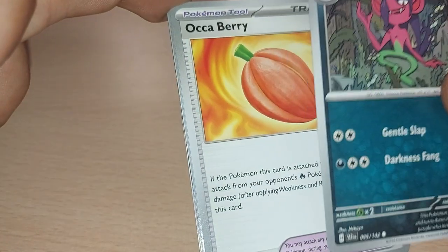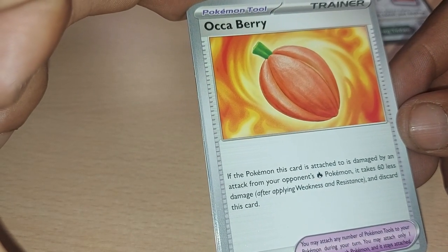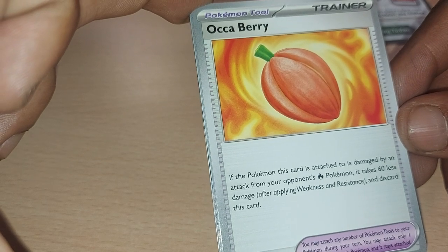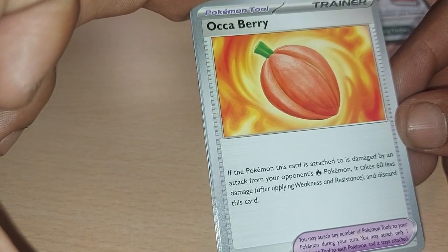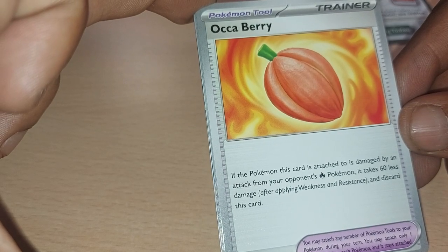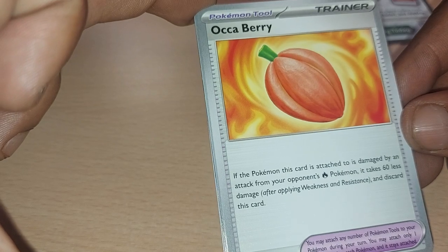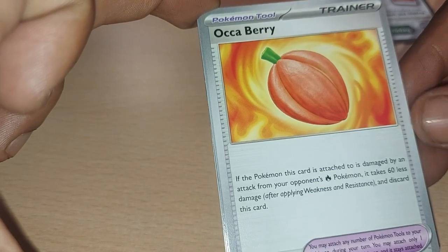What is happening to Pokemon these days! We've got a Pokemon Tool Trainer card — the Ochre Berry. If the Pokemon this card is attached to is damaged by an attack from your opponent's fire Pokemon, it takes 60 less damage after applying weakness and resistance, then discard this card. It's number 140 out of 142.